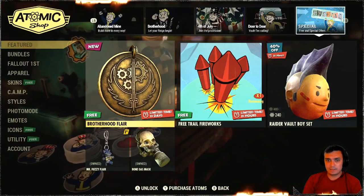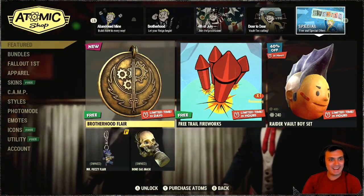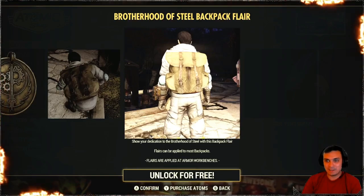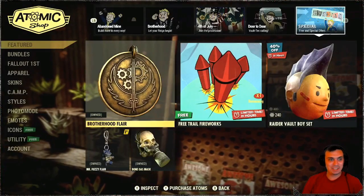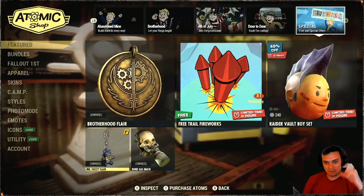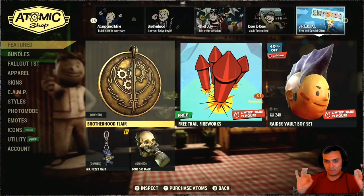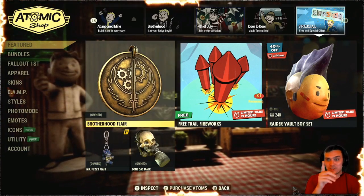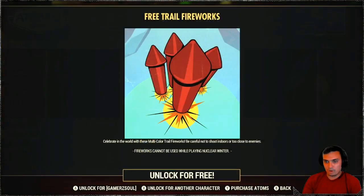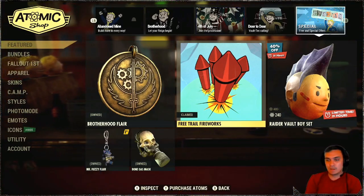Then we got the putt shoulder, Brotherhood Flare — and it's free! What's up, finally we get some good stuff. I think this is the best flare in the game. There are many flare plushies and other flares we've unlocked in previous seasons, but I like coins — I think I'm just going to run with two coins. Then we got the free trial fireworks — you kind of throw it like a grenade and it goes poof, blows up, and everybody's happy.